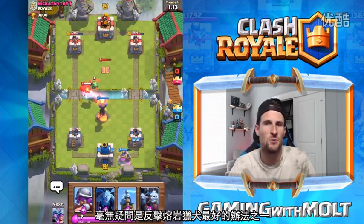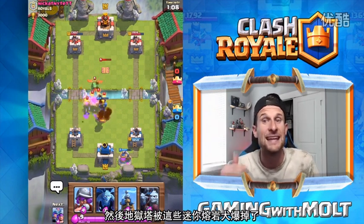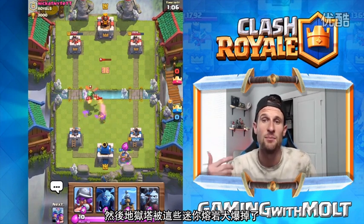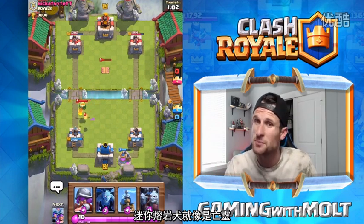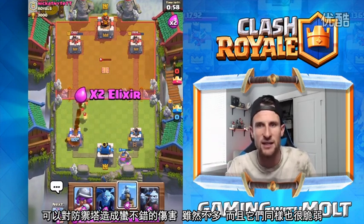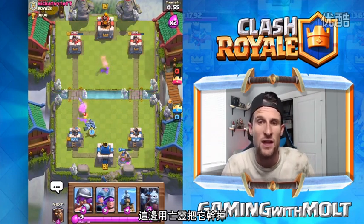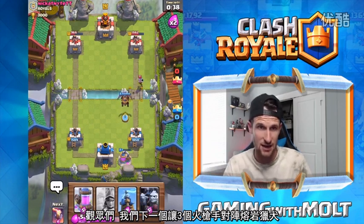Here it goes up against an inferno tower — obviously one of the best counters for it without a doubt. And then the inferno tower is gonna get taken out by all of those lava pups, with the Dragon doing some work in the front. A lava pup is pretty much like a minion — it's gonna do good damage to your tower, not as much obviously, and it's gonna die very very easily. We can go ahead and take it out with some minions. Next we're gonna see a Musketeer against the Lava Hound.